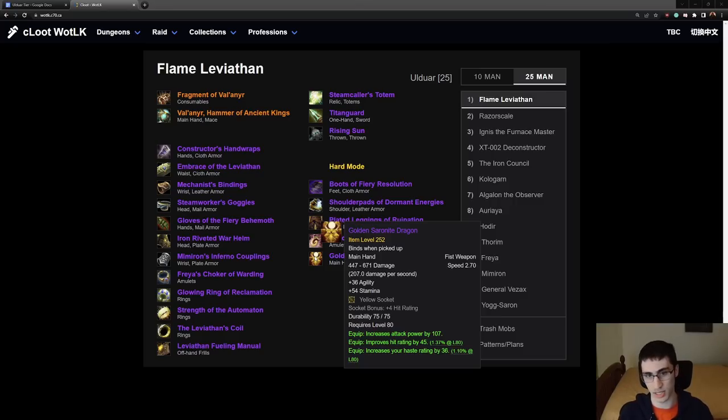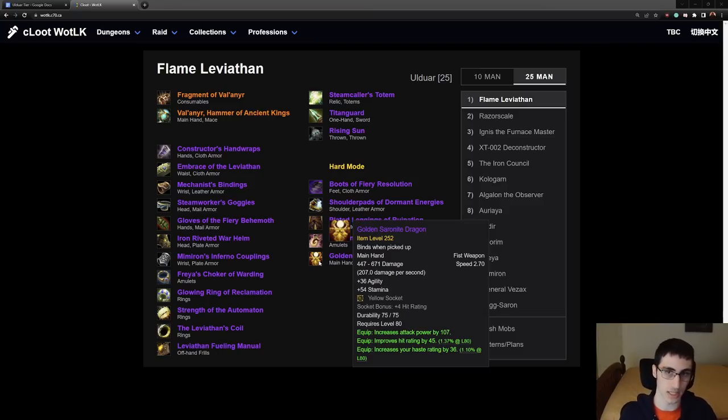The Golden Saronite Dragon is BIS for Enhancement and Combat. I would recommend either a roll or whoever needs more — I'd say split priority. There are situations where it would be better for the combat rogue, and situations where it's better for Enhancement. If this breaks the Enhancement Shaman's synced weapon speeds, it's probably going to be better for the combat rogue. On the other hand, if the combat rogue has gotten daggers, maybe they'll play Assassination. But generally, I would say split priority.